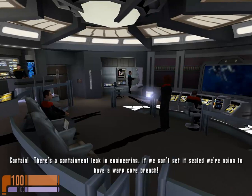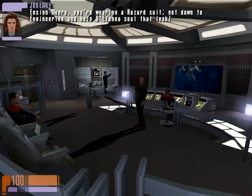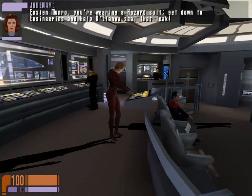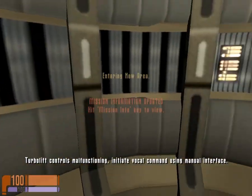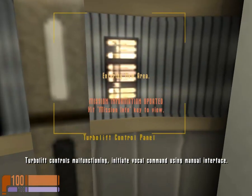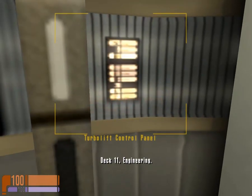Captain, there's a containment leak in engineering. If we can't get it sealed, we're going to have a warp core breach. Ensign Monroe, you're wearing a hazard suit. Get down to engineering and help Balana seal that leak. Turbolift controls malfunctioning. Initiate vocal command using manual interface. Captain, we're drifting. Attempting to compensate with the maneuvering thrusters.